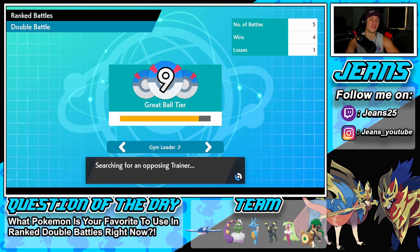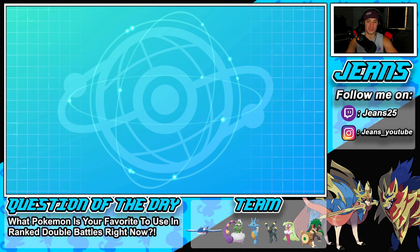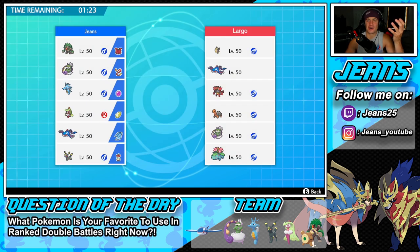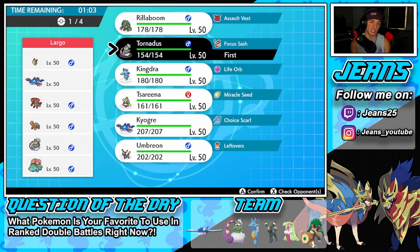If Rayquaza had extreme speed, it would have taken out my Kyogre, then I'd Ice Beam for Rayquaza, and it would be a 1v1 with Magnezone — probably needing Hydro Pump to close it out. But we're hopping into battle three and — yo, they have a Kyogre! It's like a contradicting team — Kyogre with a Groudon squad. Still, it's looking scary. They have Torkoal for Drought, so this is going to be a weather war.